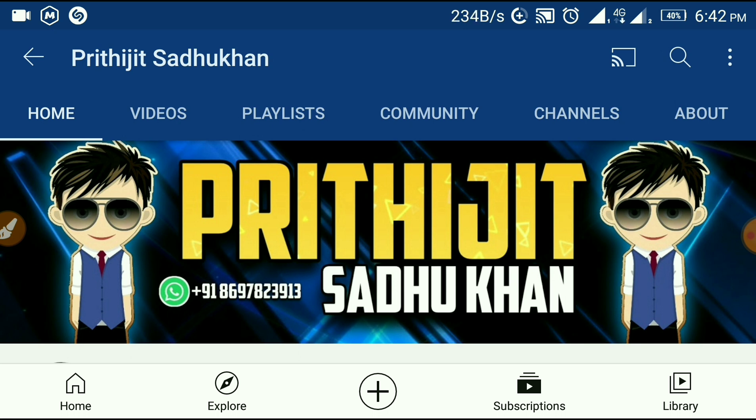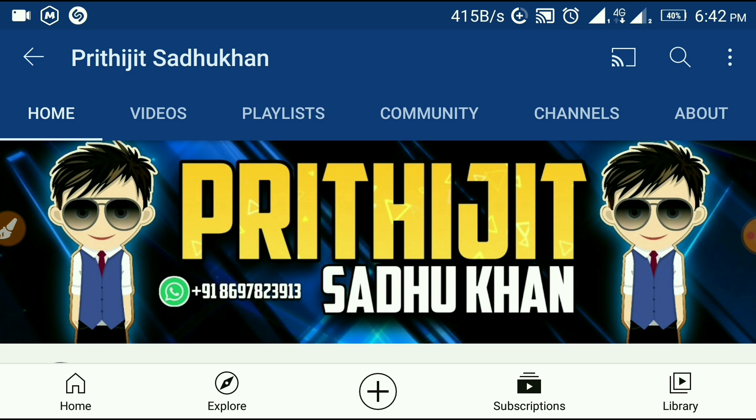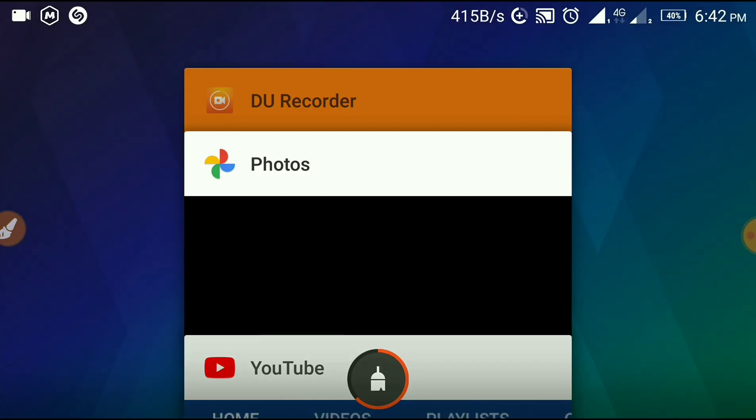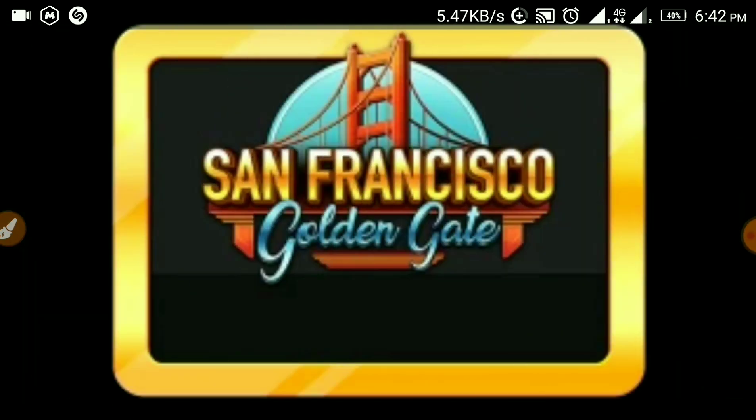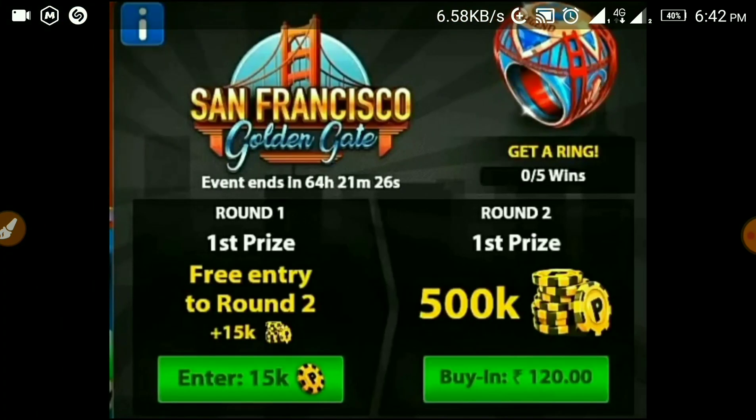So you can see the full details by the end of the video. When it comes to 24 hours before the game, the interface will look like this. For the San Francisco open, this interface will show 15k coins for Round 1 entry.